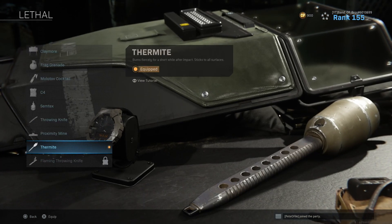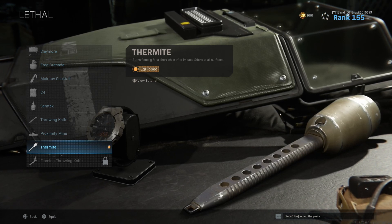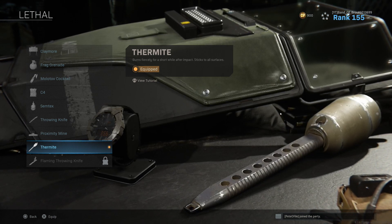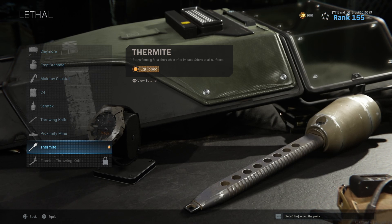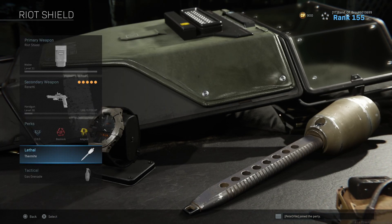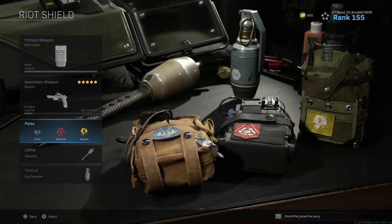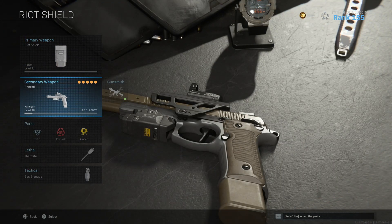Next is the lethal, which is the thermite. It burns directly on impact, so it works like a throwing knife as well — if you stick it to an enemy, they keep on burning. That's why I use thermite instead of a throwing knife. A throwing knife requires more precision, whereas thermite allows me to throw it to the ground or into a room and it can still cause damage to the enemy.